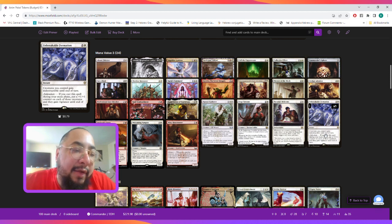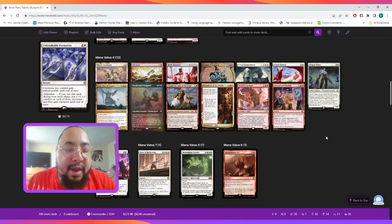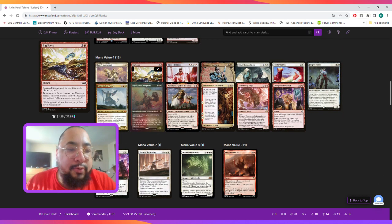Lastly at mana value three, Unbreakable Formation gives our creatures indestructible until end of turn, and if we cast it during our main phase we get to put a +1/+1 counter on each of those creatures and they gain vigilance until end of turn.